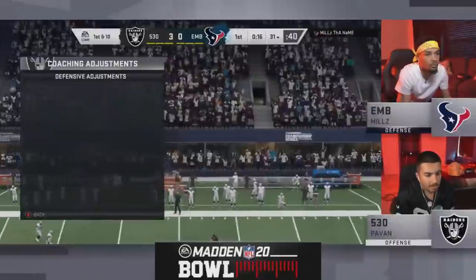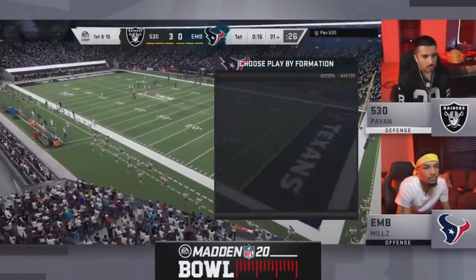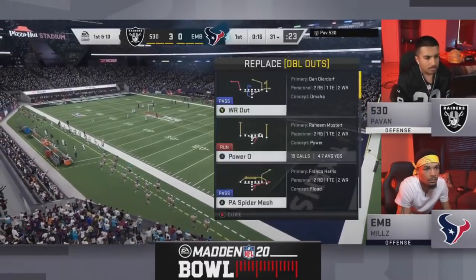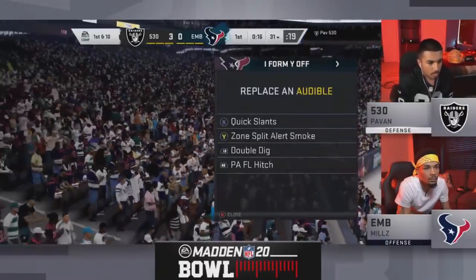Not a bad drive by Pavin to start the game. It's always tough to get the ball first, but to go down and get three is very good for his confidence going up against that vaunted Mills defense. And now here we go — we're going to see Mills in this Oakland Raiders offense, no quarterback, so it's going to be very heavy with Raheem Mostert at running back. And remember, in group play, Mills' offense was not great, so we'll see if he made some changes for his offensive plan here in the wild card round.